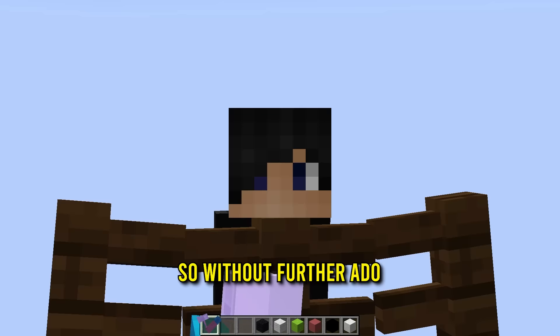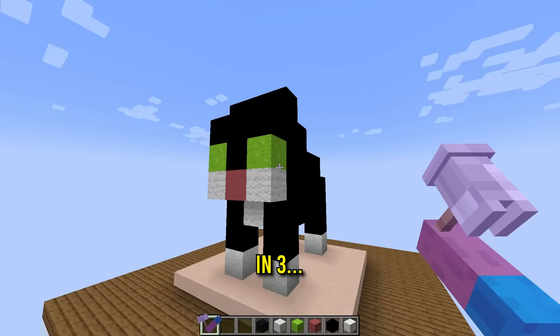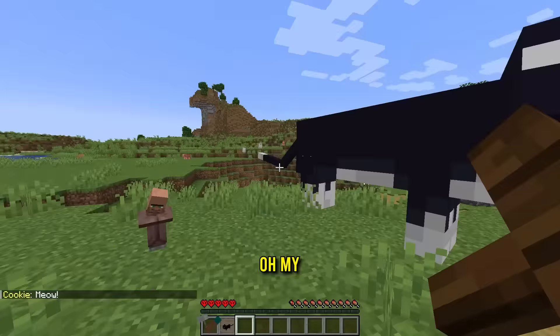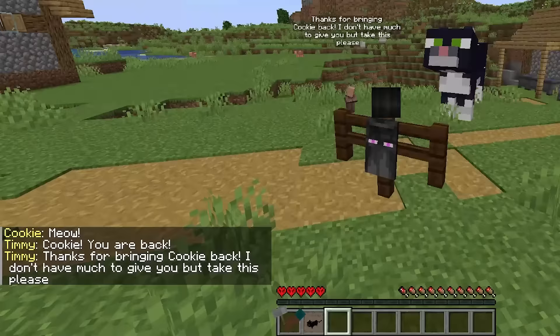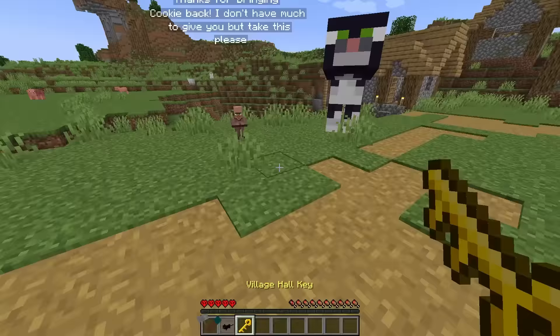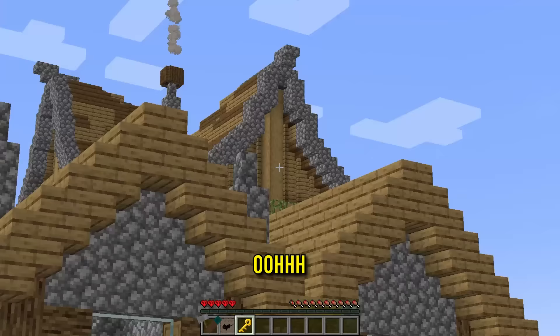So without further ado, let's get this kid this cat — in 3, 2, 1, right click. Oh, we got it. It's Cookie! Did I give it to him? Thanks for bringing Cookie back. I don't have much to give you, but please take this. Oh wait, what the heck? Village Hall key! I'm going to guess with that thing over there. Oh, key required. Let's go ahead and right click this. He opened the door without the key. Oh, there we go. New area — Town Hall.